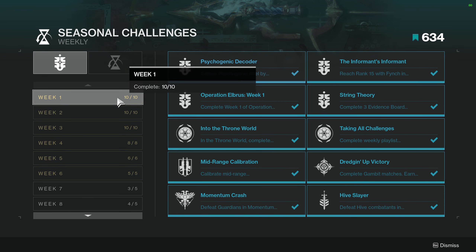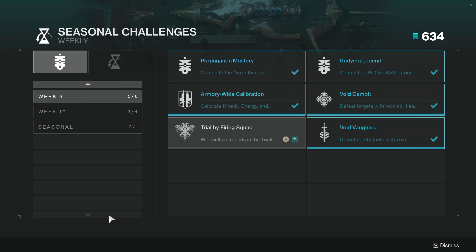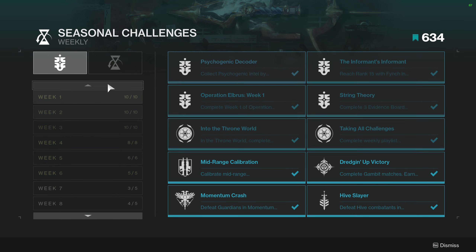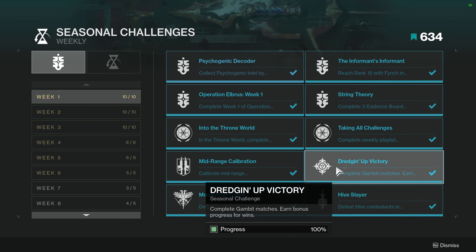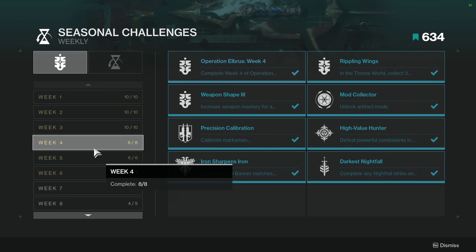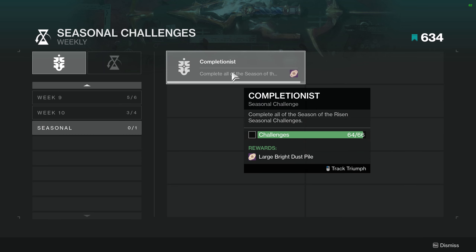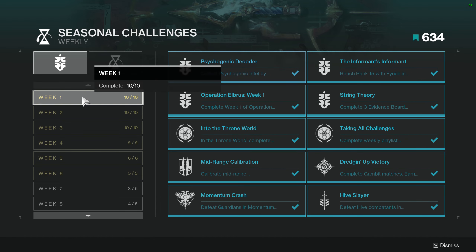Next up, go over to your quest tab and into your seasonal challenges and try to do as many of these as possible. If you can complete 66 of them it'll give you a last one which gives you a big chunk of bright dust, which is definitely worth doing. All of these challenges give you a ton of XP, which helps finish up your season pass, and a lot of them also give you a good chunk of bright dust. Some also give you the corresponding materials you need to upgrade the war table, so complete as many as possible.